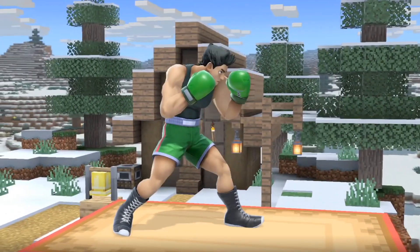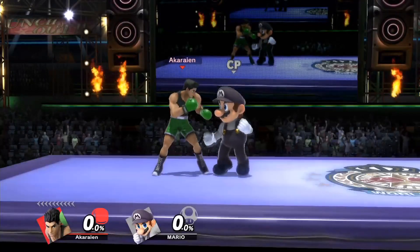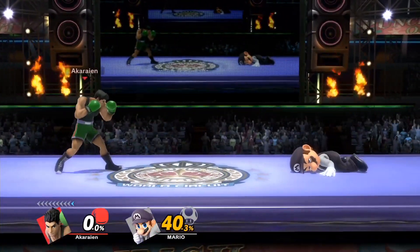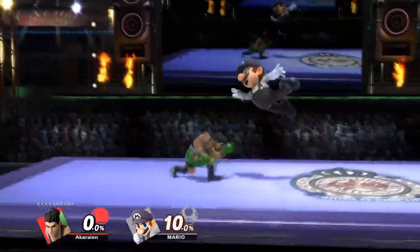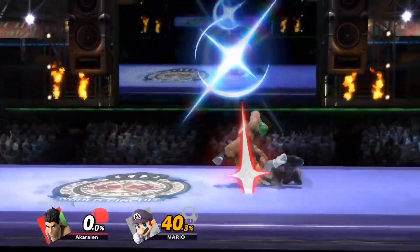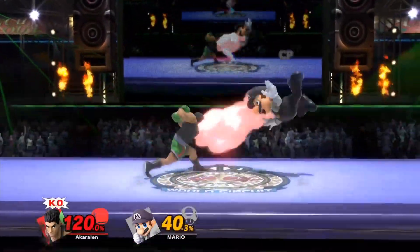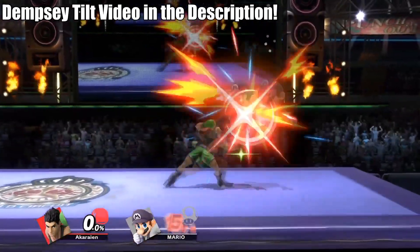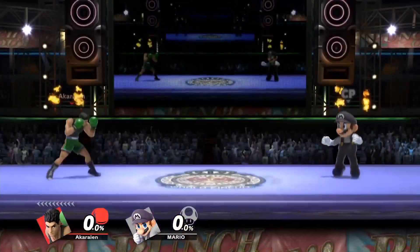Down tilt, among many other moves in Mac's arsenal, can be used to effectively approach at 0 or lower percentages. At 0%, you can combo air-dodge-heavy opponents into down tilt into down-angle F-smash. If they miss an attack afterwards, you can either get another down tilt to side B right away, or jab lock them with fast-fall down tilt into down tilt to side B. If you do have KO punch, this could also be an extremely early kill situation. Using the Dempsey tilt allows you to combo opponents at 0% with down tilt to jab, which is also a very safe way of getting damage off of his down tilt.